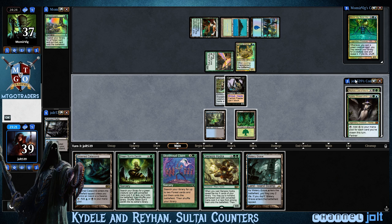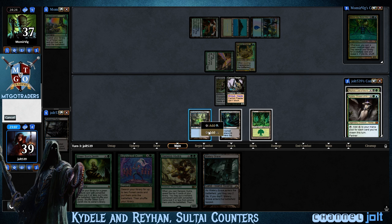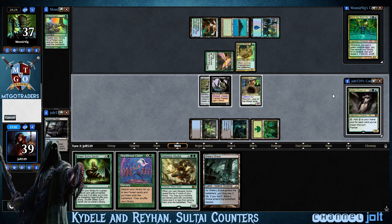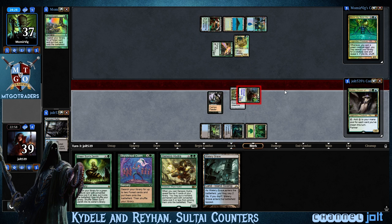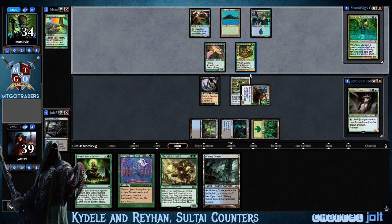We're looking at three mana. We can Green Sun, but I really want to save the Green Sun's Zenith for Corpse Jack Menace — that gets really crazy with Corpse Jack Menace out there. So I think we're going to go Rahehan. Let's go Drowned Catacomb. Let's get Rahehan down. Put the Lightning Greaves on there. Let's go ahead and swing in hot for three. Got him down at 34, then we'll pass turn. Next turn we're looking at getting down Watery Grave, and I want to get down Cadell so we can get the Lightning Greaves on there.